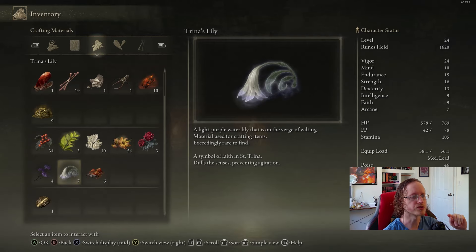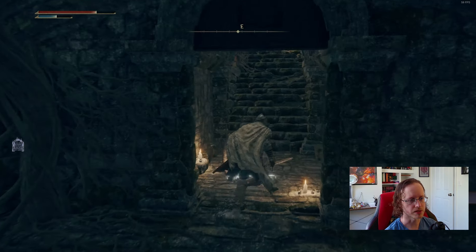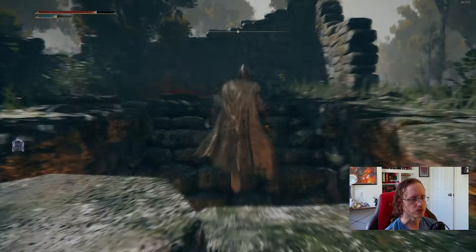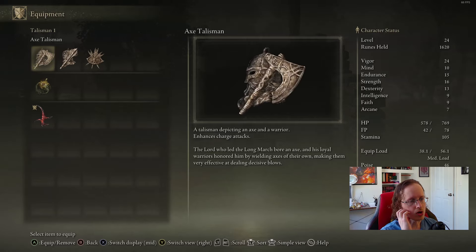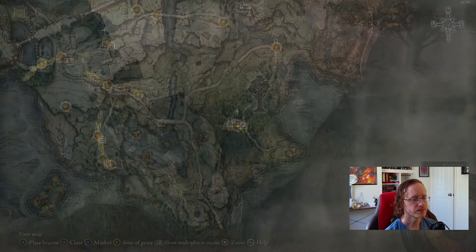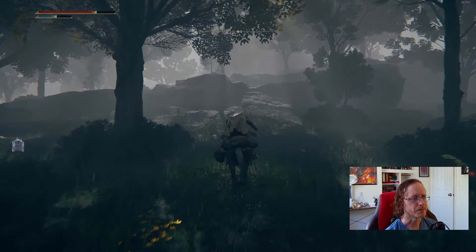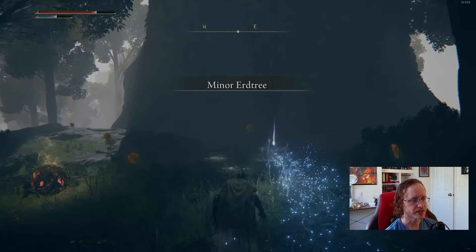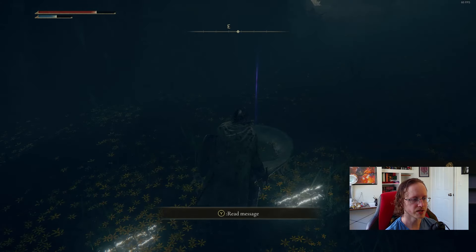This will lead us to an axe talisman which I actually like for strong R2 builds. The description says: 'the lord who led the long march bore an axe and his loyal warriors honored him by wielding axes of their own, making them very effective at dealing decisive blows.' So, Lord of the Long March. We can see the erdtree on our map now. It said blessings collected at the bottom of minor erdtrees — there's a basin collecting a blessing spike cracked and green spill, just like it said.